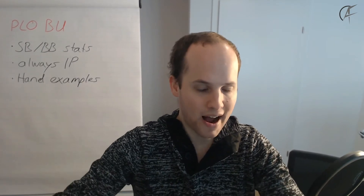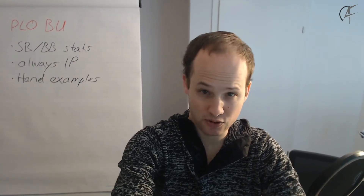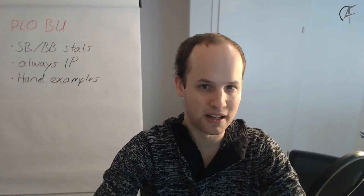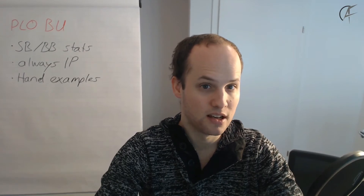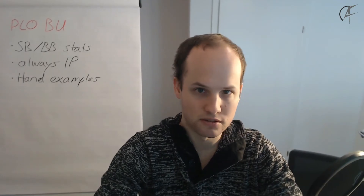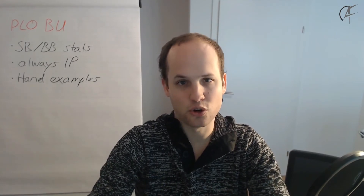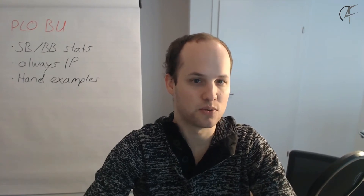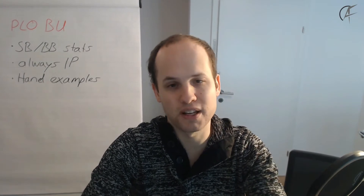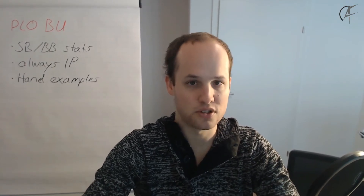Sure, your equity against such a wide 3-bet range is going to be fine, but the constant threat of your opponents' top of their ranges is actually quite detrimental to that particular hand. Even if your opponent 3-bets hands like J-10-9-7 double suited — where you might make some higher two pairs — it's still not going to be good for you. Those scenarios where you dominate parts of their range, maybe your nut flusher dominates their J-high 10-9 flusher, that's offset by the times your opponent actually has aces, which is still quite frequent even with the ace blocker. In those scenarios you will do quite poorly.